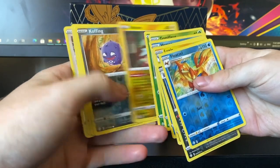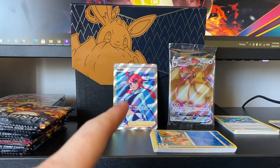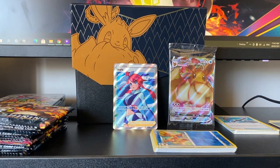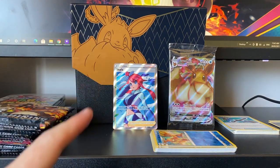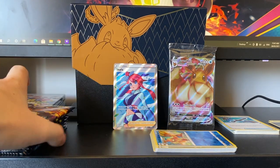Out of those three packs, look how many reverse holos I got. That's right — this is from three packs. You're supposed to get one per pack. I got one reverse holo for every single common in the pack, and also just the normal reverse holo spots, but it's only every second pack. The first pack had it, the second pack didn't have anything, and the third pack also had it.